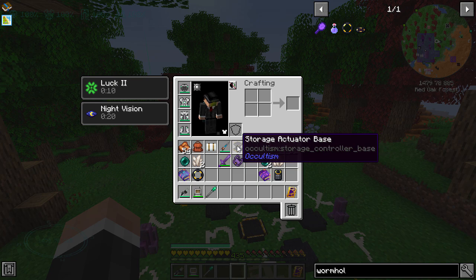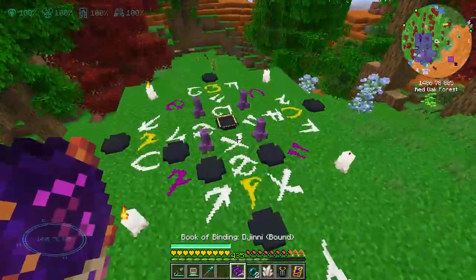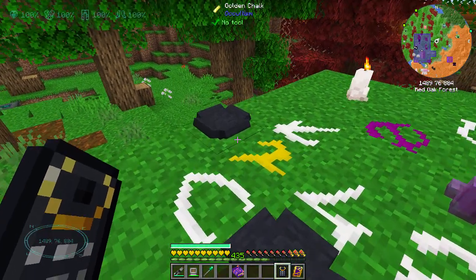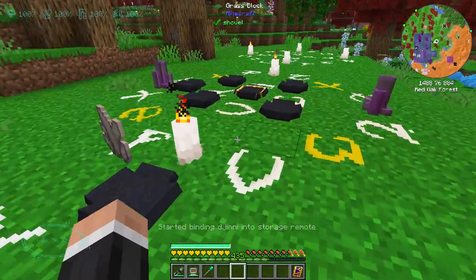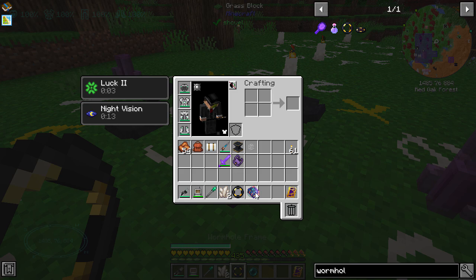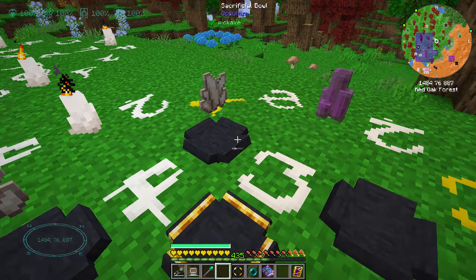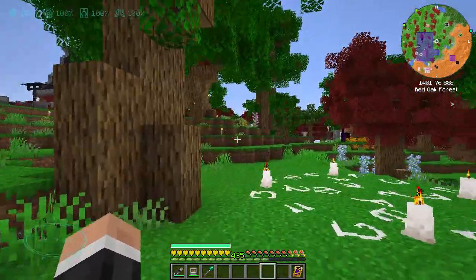I've already made a dimensional crystal matrix and storage actuator base. What I need to do now - this is the storage accessor - so this is an inert storage remote or something, started binding it into a storage remote. And then I also have this for the wormhole basically. Let's just get that back so we can do that and that - this is the folio one, yes.